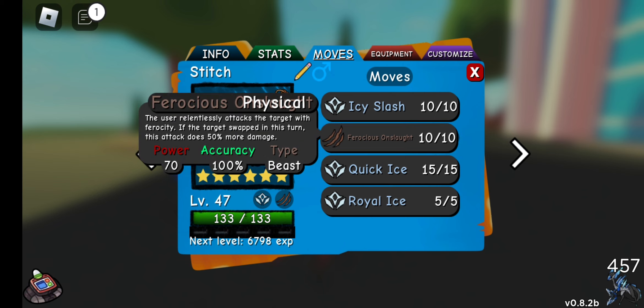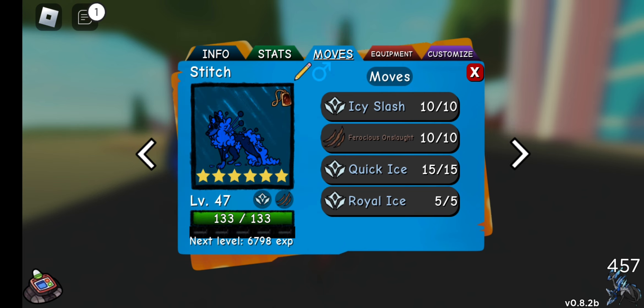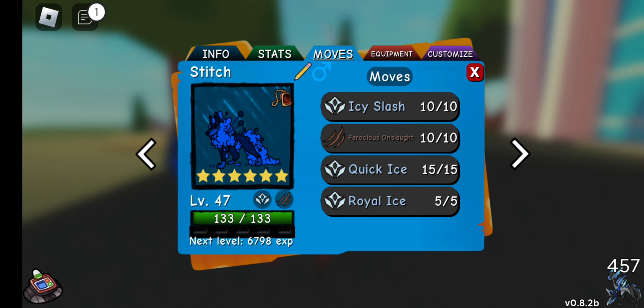For the moves: Icy Slash, First Onslaught, Quick Ice, and Royal Ice. I feel like Wolf Freeze users — you guys can correct me if I'm wrong — don't use Royal Ice enough. There are so many opportunities to use it for stall or to greatly lower their attack, which is the purpose of it. You guys are going to see me overuse it a little bit, and I'm using that to my advantage.